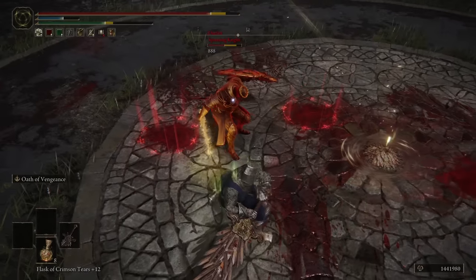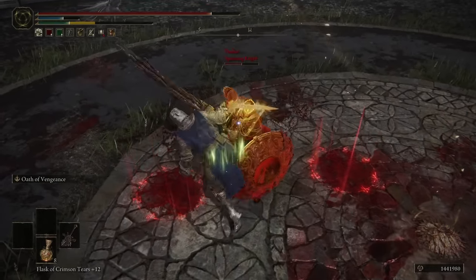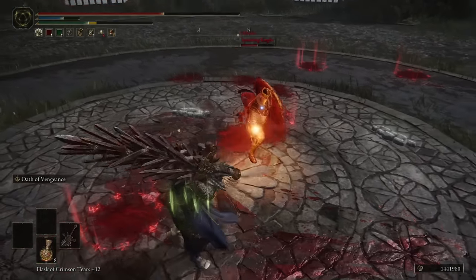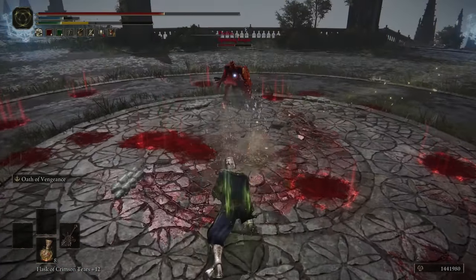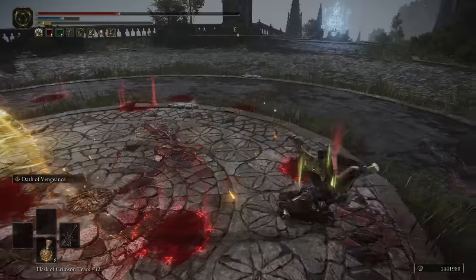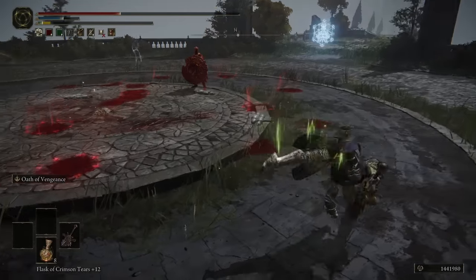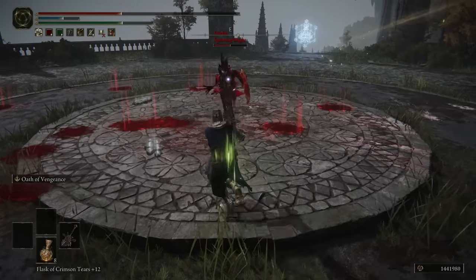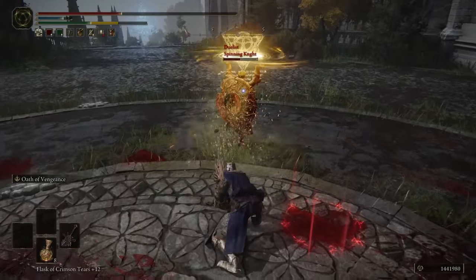Why do an R2 that's not going to land when I can just do a Crouch Poke? Why do an R1 that's easily avoided when I can just do a Crouch Poke? Why try and roll catch with this difficult move when I can just do a Crouch Poke? Why use a running attack when I can just do a Crouch Poke? The reason is not because Colossal Swords are all too slow, but because most of the movesets for the Colossal Swords are very similar to each other.